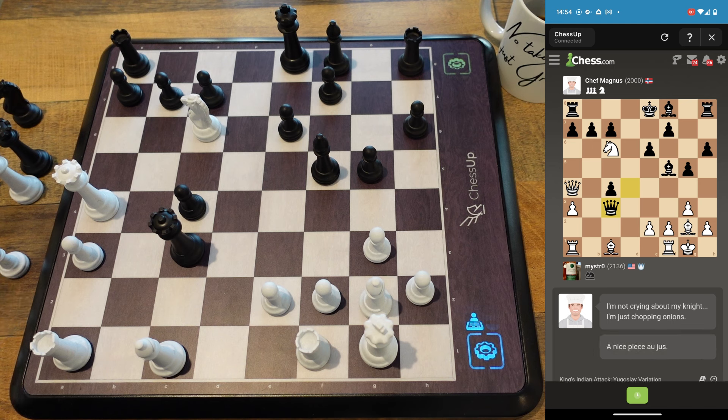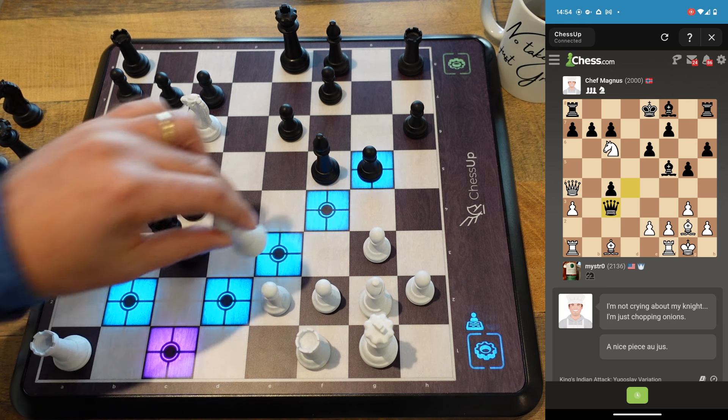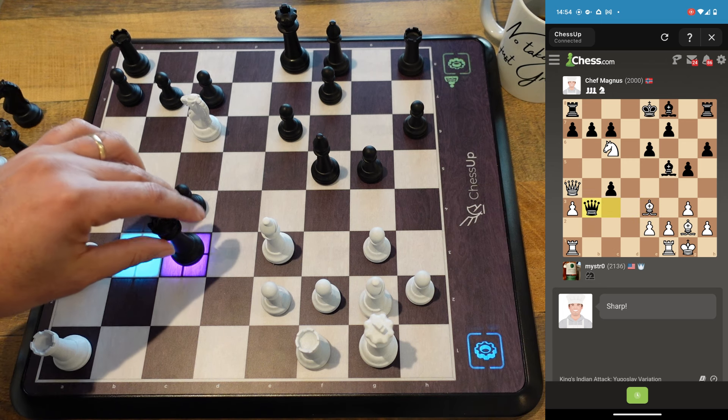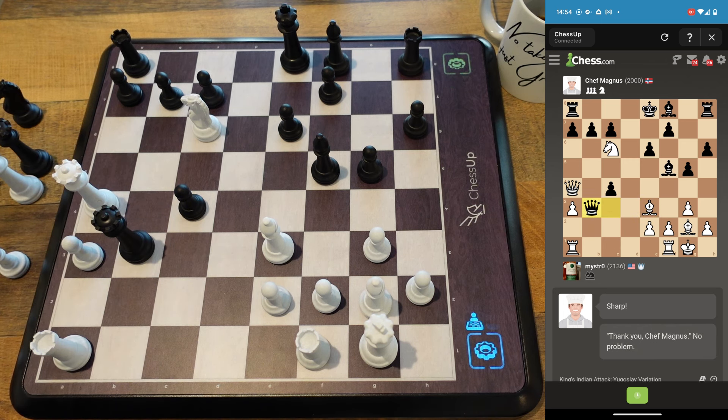Now, interesting — crossroads here. I think I should just develop. Let me see — would he be down a piece? Oh yeah, he would be down a piece, so he has to take back. Let me move my bishop out so he has to take the knight back. Okay, so he can do this. Oh sneaky — that is something, isn't it.